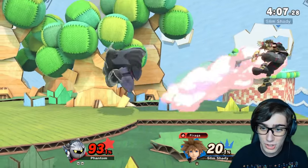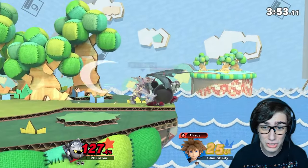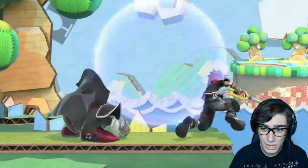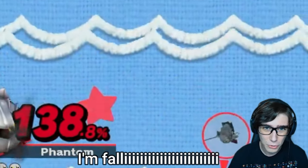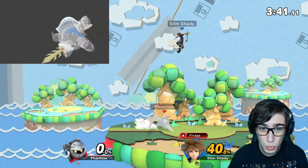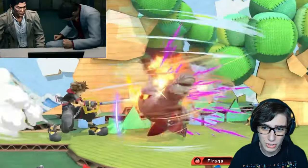Nice jab to start off, getting a nice 20% off of it, and a nice forward air as well. Wanted to charge that F-smash - it does a lot of damage because of it being slow. And that's his back throw - that will teleport backwards. That's the F-tilt; you get three separate hits off of them, and you can actually cancel those out. With the dimensional cape, if you use it in the air, you will be locked into freefall until you hit the ground. So if you use it on the ledge like I did, it is unfortunately not going to be ideal.